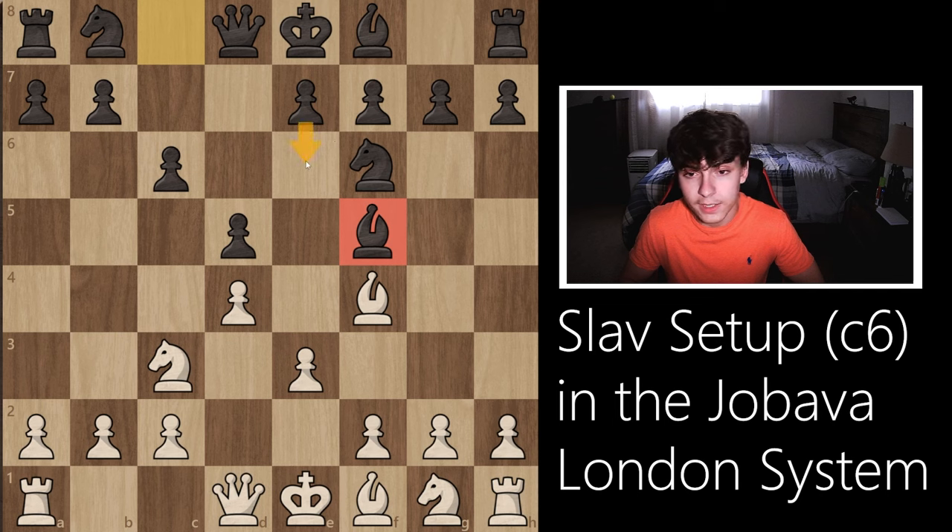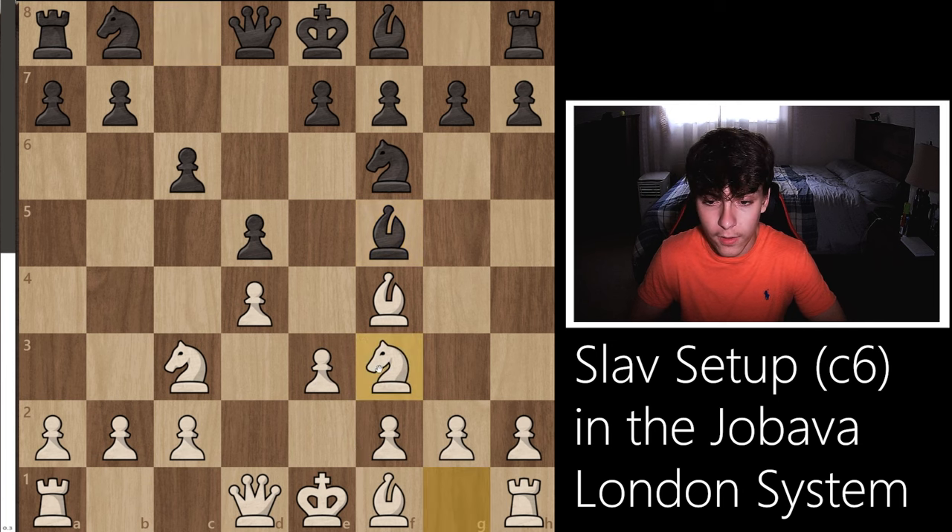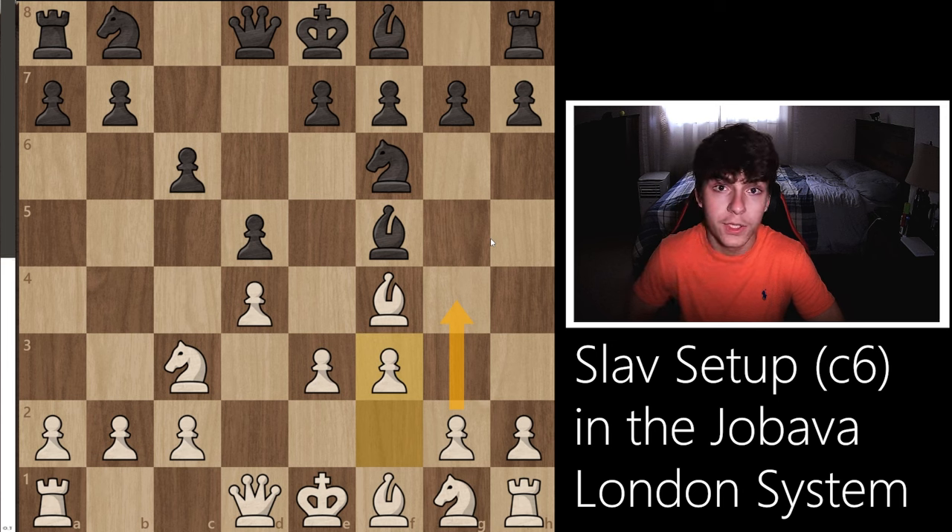The point of bishop f5 is to play e6 next and close down the center without blocking in your light square bishop. The most popular move here is f3, and it is the move that I like the most. I have added an eval bar as per the request of one of the viewers. You could also play knight f3 - the point is that you want to jump this knight into e5 and then kick this bishop out with g4. But instead, we're going to look at f3, which sets up g4, takes up more space, and ends up in a very tactically rich game.